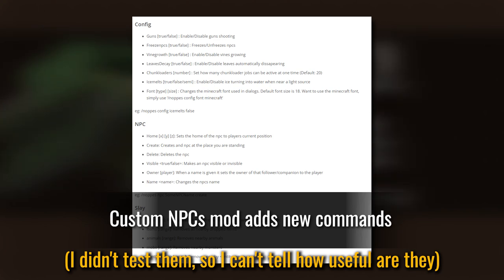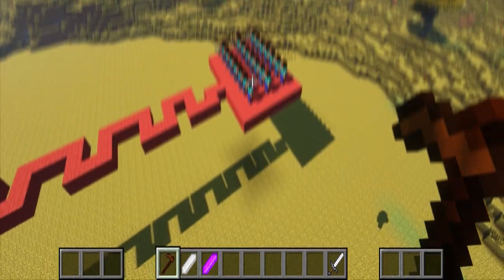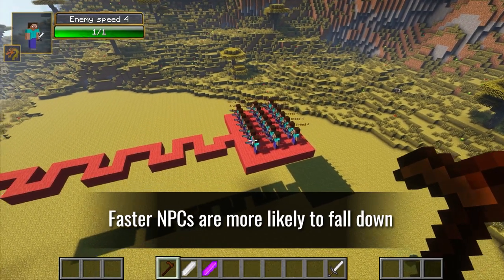The Custom NPCs mod adds new commands. Note that faster NPCs are more likely to fall down.